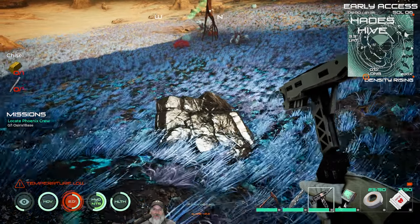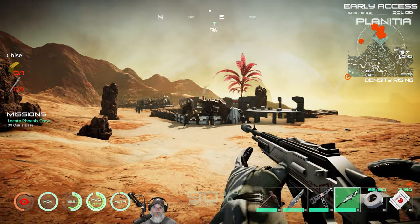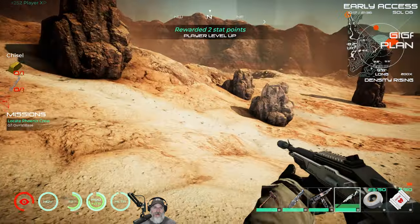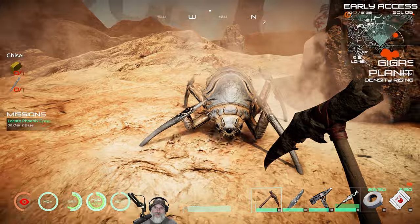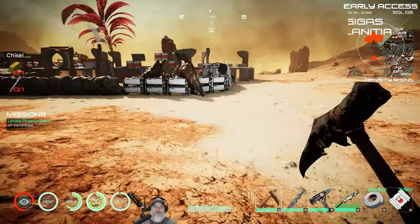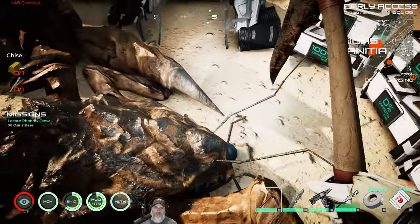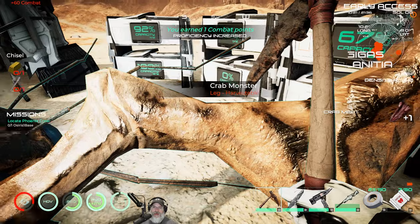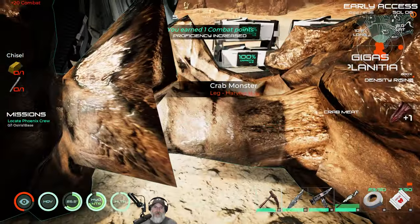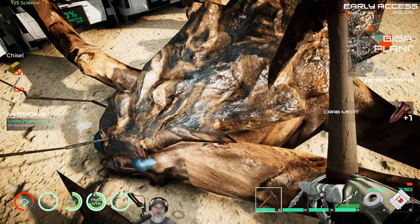Looks like a crab spawned in our base. Let's get him out of here. Good — we got the head, which means we can get him to sink into the ground. Just hit this leg and that should be it. There he goes.